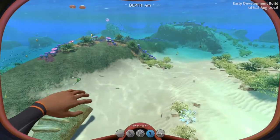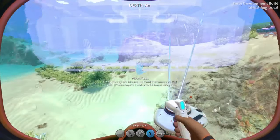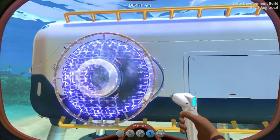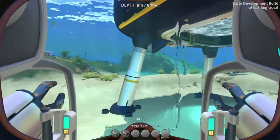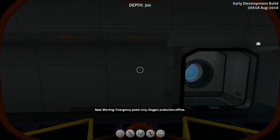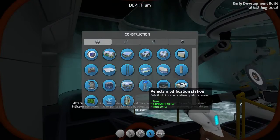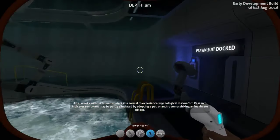Let's build a little moonpool very quickly, so we'll need a habitat builder. Moonpool. We'll also get ourselves a little hatch, just because I like a hatch on my moonpool. Right, let's actually dock this thing, because you can dock it. It'll automatically grab it and we're aboard. So if we want to upgrade the damn thing, we will actually have to build a vehicle modification station. Bung it on the wall just there. Now we can modify things.